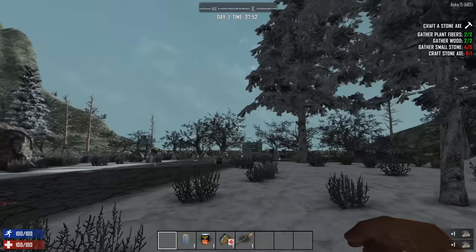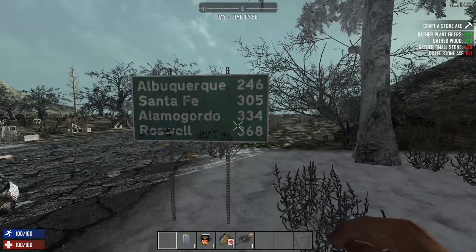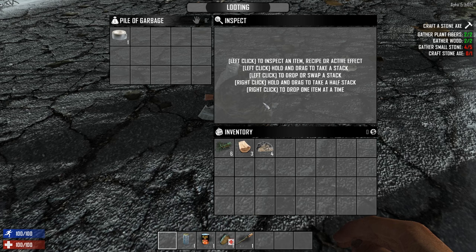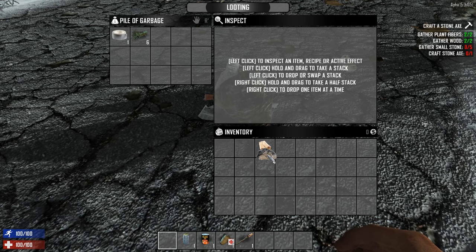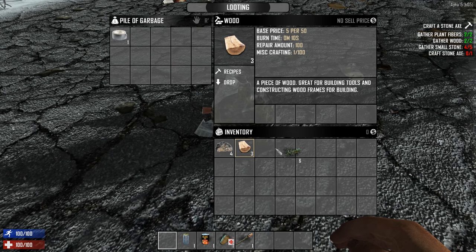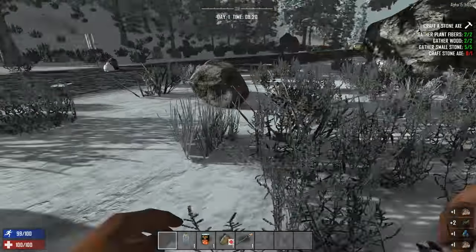We need five stones for our axe. Looking at the map — we're in Albuquerque, New Mexico area. Search the pilot garbage — left click to inspect, right click and hold to drop one item at a time. Let me search again and take everything. Wait — that's our inventory. We want to drag items the other way. We've got duct tape and some other items.